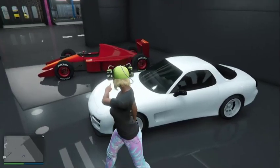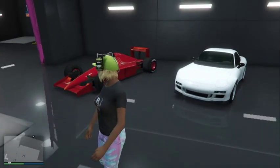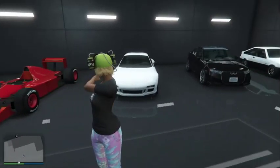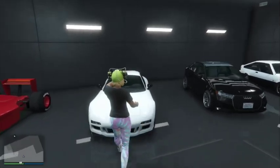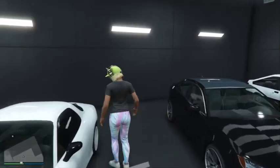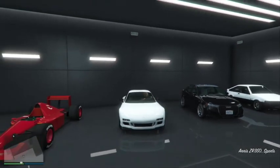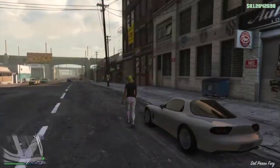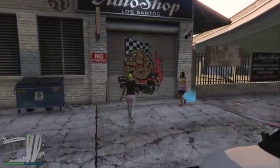So I'll switch the gameplay across — this is where we start. As you can see, there's my F1 and I have the RX7 just there. In this video I'm going to put some F1 wheels on it. To start off, hop in the vehicle and drive it outside. It doesn't matter what session you're in. Leave this vehicle outside, then go inside the workshop and make sure your spawn location is set to the auto shop — this makes the glitch work a lot better and quicker.